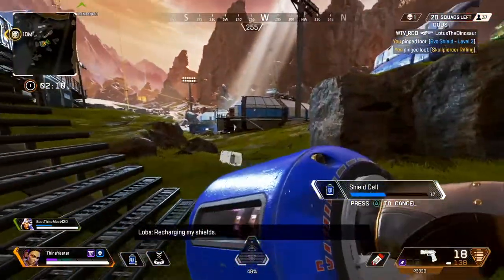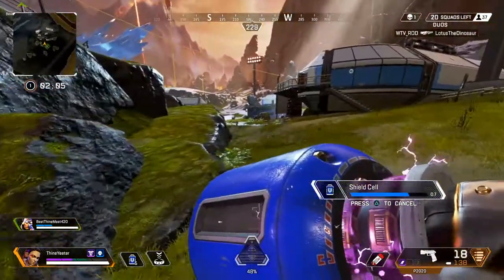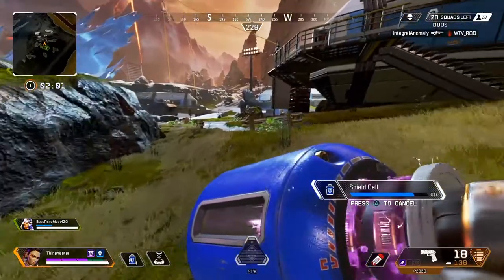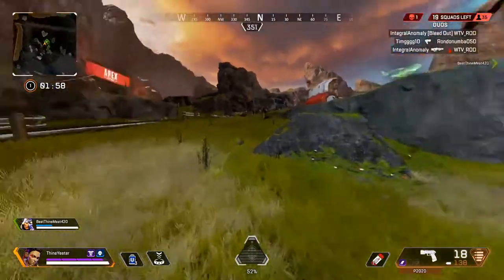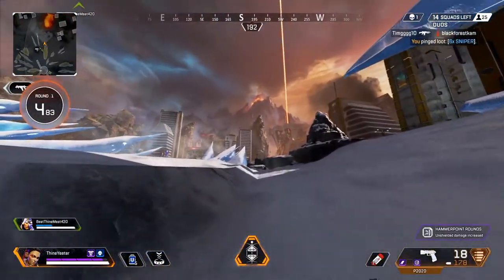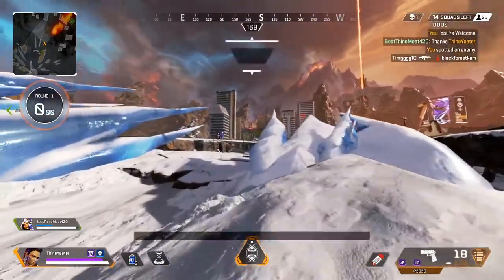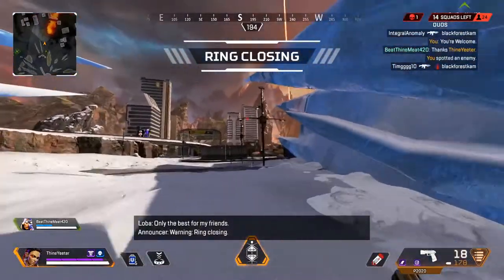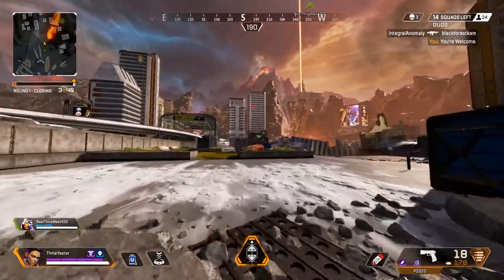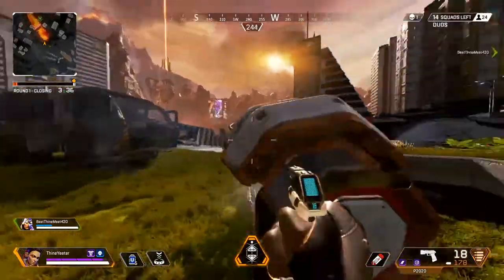If you find another P2020 let me know. Give me all the heavy ammo you can find. I only need light because I'm using P2020. I'm running Flatline - Flatline Wingman. There's fighting really close, somewhere around here. I need to try to build up my evo. It looks and sounds like that train station. That's a single fire - not a Prowler, it's a Hemlock.